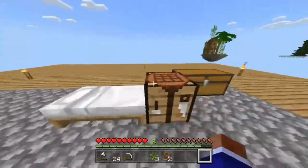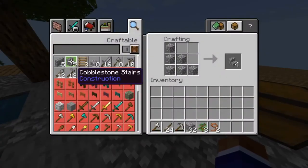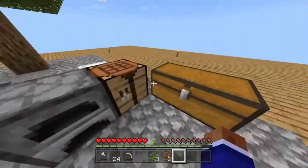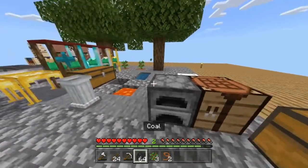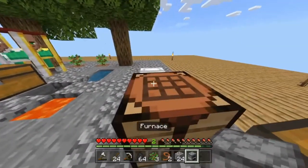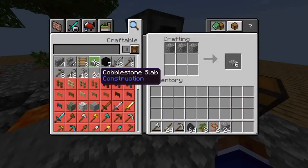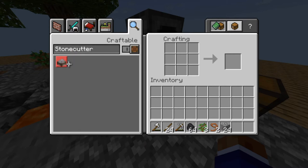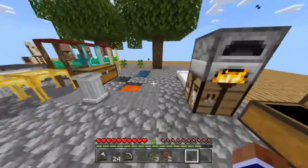Let's move on. I need to grab some cobblestone for the furnace, because we actually need to smelt this. Actually, I take that back — I just realized what I was about to do. Now that there are more updates it makes it 10 times easier. Let me type it in — there we go, that's what I need. What's the crafting recipe for that? Yeah, I still needed to do that regardless.